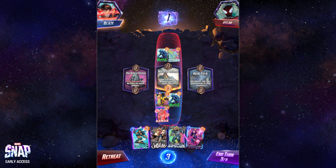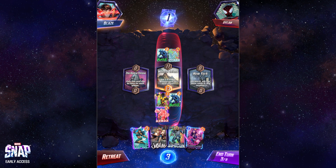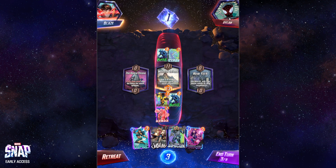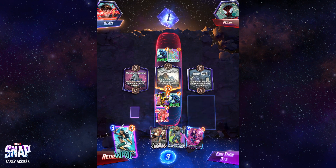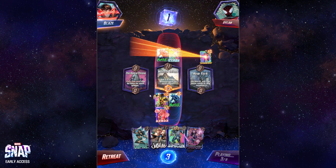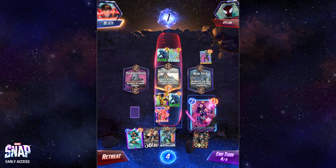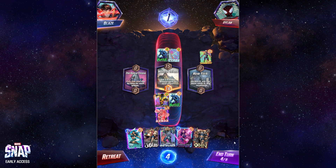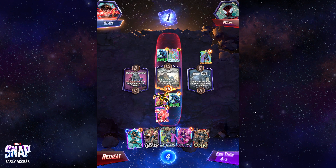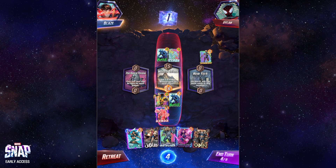Now we get back to the question of do I want to Wave for three damage if I'm just going to Psylocke next turn. I just don't know exactly what the best answer is — it really comes down to what he's playing. All I've seen from his deck is Iceman. He didn't play anything on turn two — that might mean he's getting greedy. The one thing is I save the mana. If Sunspot wasn't on the field I think I'd play her, but Sunspot is on the field so I'm just going to let him eat up the damage. He gets three damage anyways.